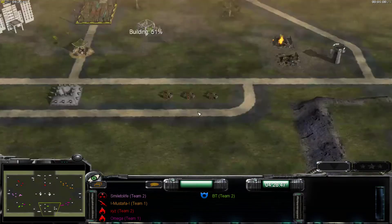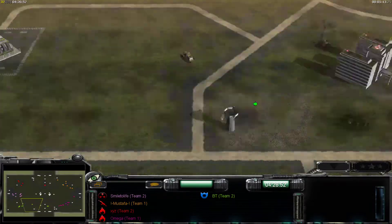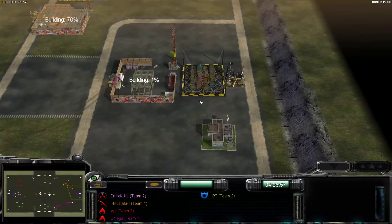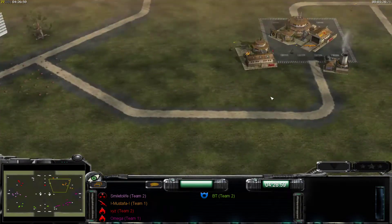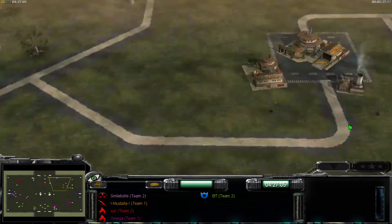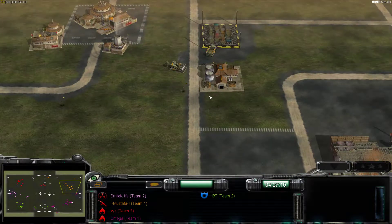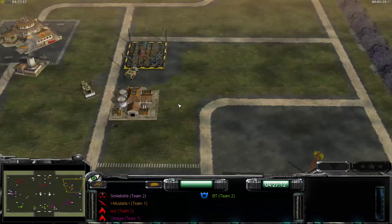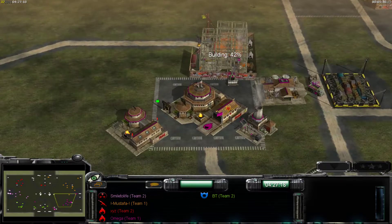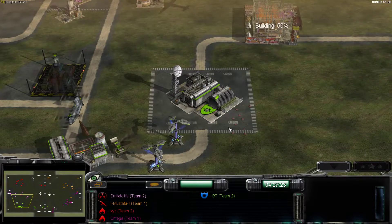It looks like green is also trying to get the supplies early on. Omega is taking the supplies, whereas orange will probably have to try and take the supply pile up here. Standard build orders like usual: power plant, barracks, double supply if they aren't able to get it, and then probably the double war factory for all except the weapon.